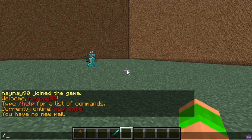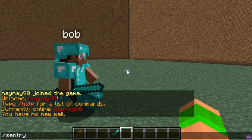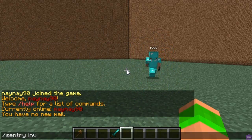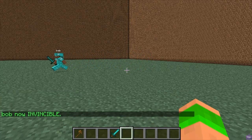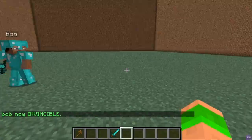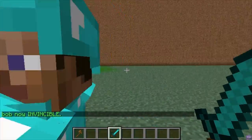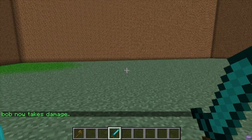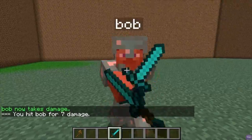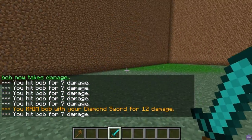You can also set him to invincible so he just can't die at all — you do slash sentry invincible. If I attack him he just won't take any damage at all but he'll still carry on attacking me. As you can see he doesn't get damaged at all. You can also turn it off and then he takes damage again.